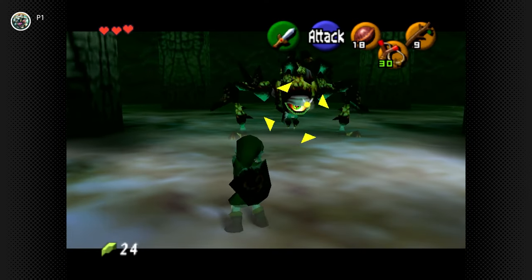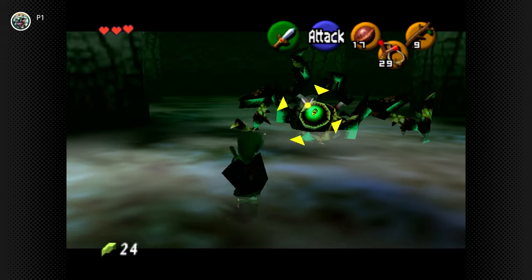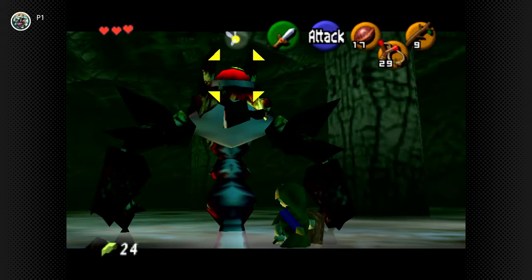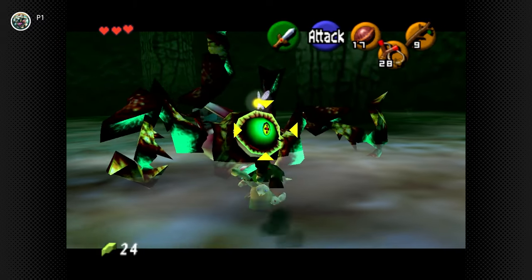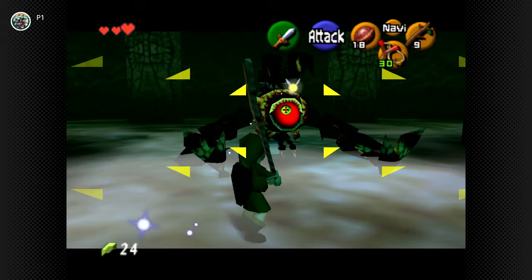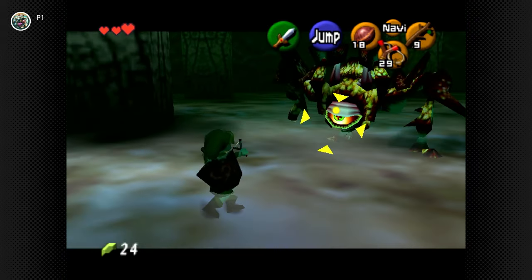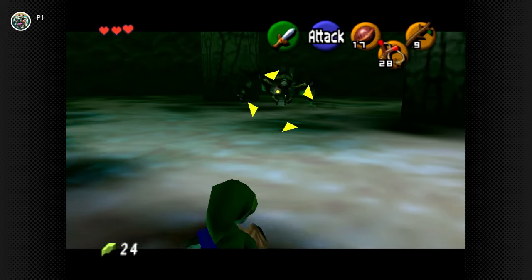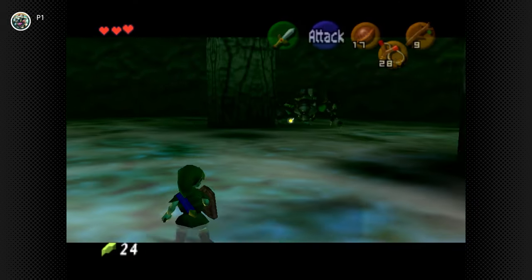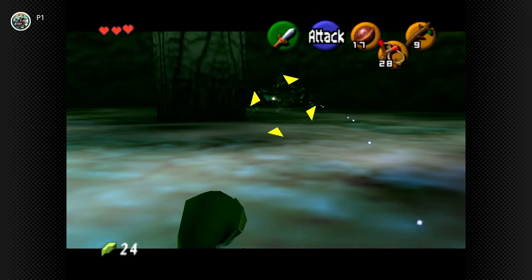At number 9 we have Parasitic Armoured Arachnid, Gohma, boss of Inside the Great Deku Tree. We've seen Queen Gohma in 2D, where you had to shoot an arrow at the eye, and now in 3D you have to shoot a Deku seed at the eye. She's not a complicated fight by any stretch of the imagination — target the eye, fire a seed, attack her while she's stunned, rinse and repeat.